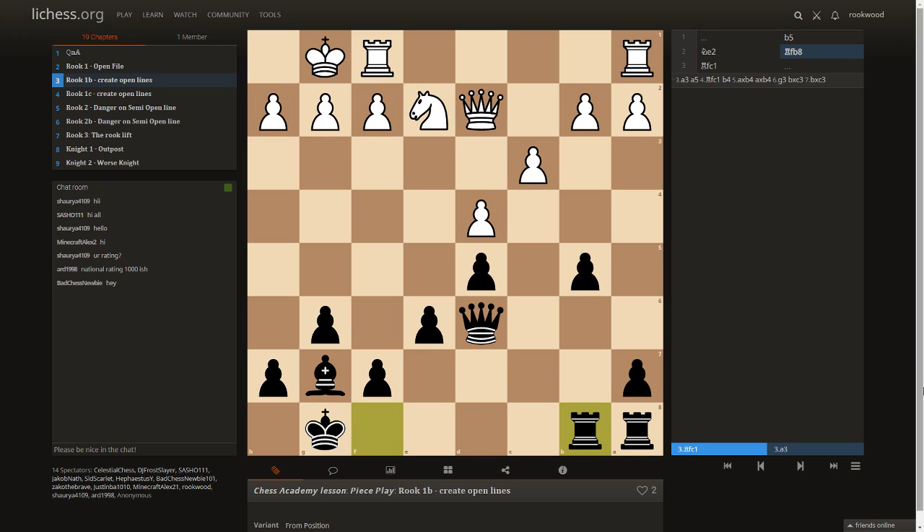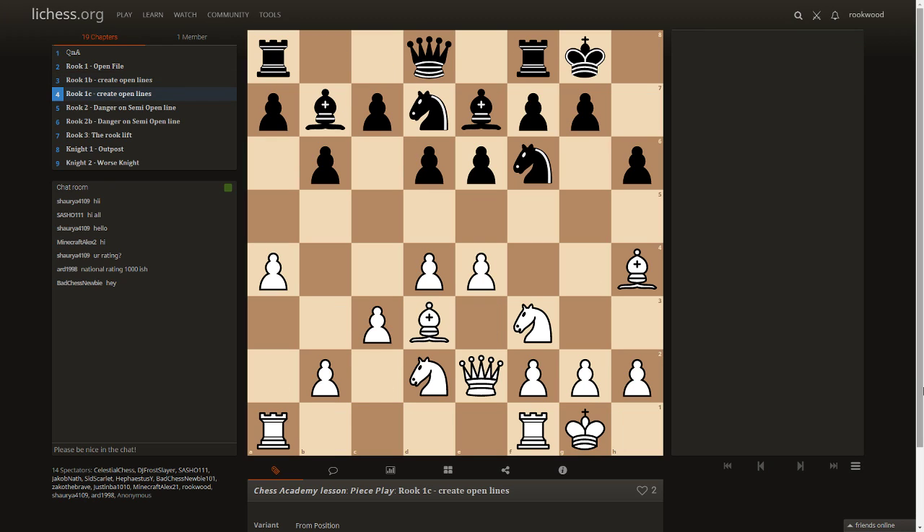Here's another position where the strong move a5 forces an open position on the queen side. We'll either take or push further, opening up lines to our favor, or use the pawn expansion. The key point is these break moves at the side of the board open up lines so we can activate our rooks.